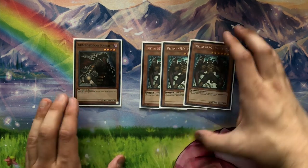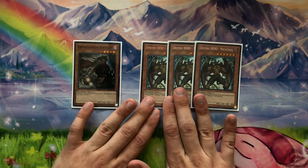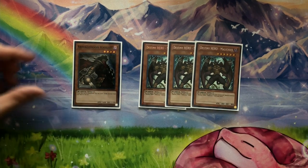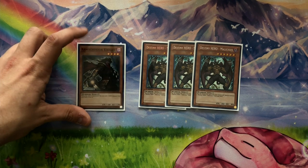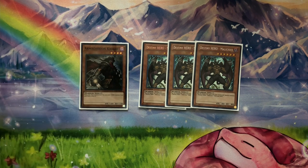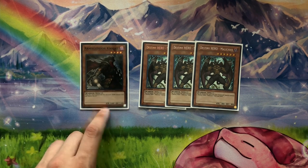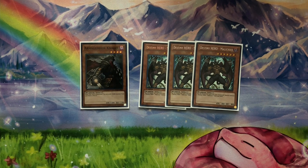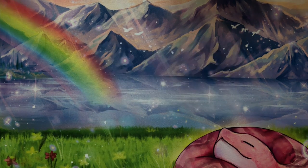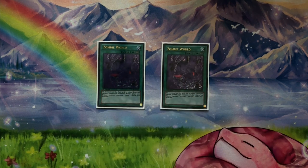For the last of the monsters we have a baby warrior package: one Armageddon Knight and three Destiny Hero Malicious. Armageddon Knight is just a free extender — if it hits the graveyard you get a free body on field. If you don't open any starters, you want Banshee in your graveyard as probably the first action of the game, so this will help send Banshee. Late game if you topdeck it, you can always send Glow Up Bloom to get access to your Doom King.